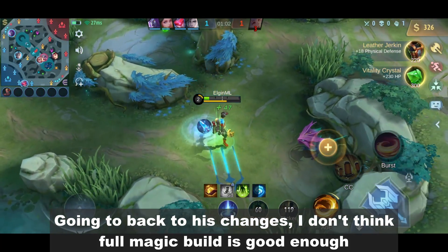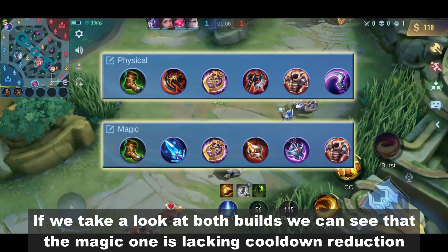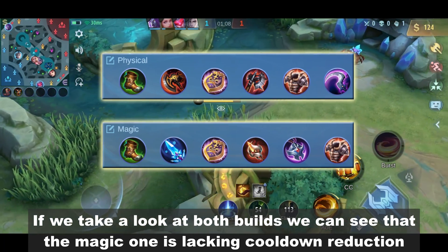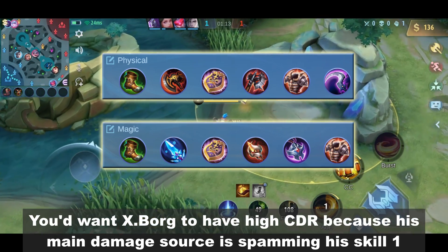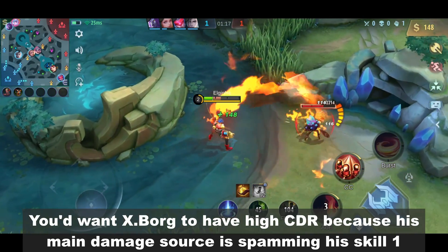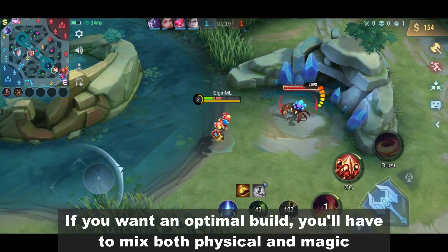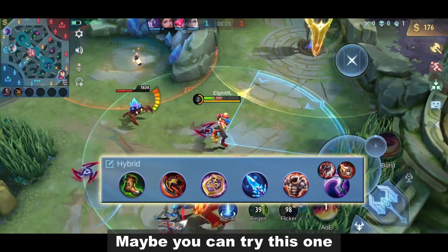Going back to his changes, I don't think full magic build is good enough. If we take a look at both builds, we can see that the magic one is lacking cooldown reduction. You'd want Exborg to have high CDR because his main damage source is spamming his skill 1. If you want an optimal build, you'll have to mix both physical and magic.